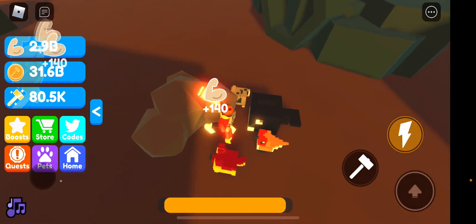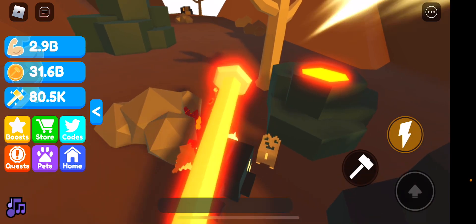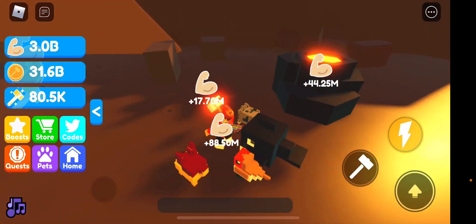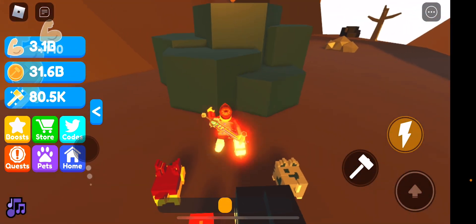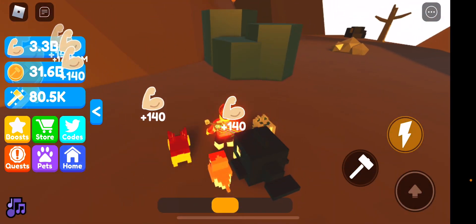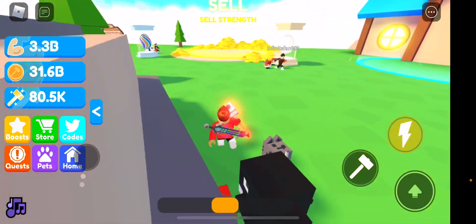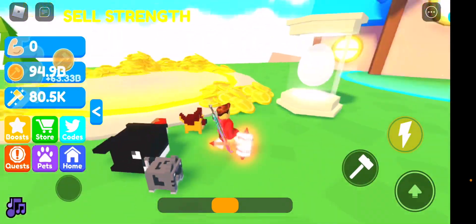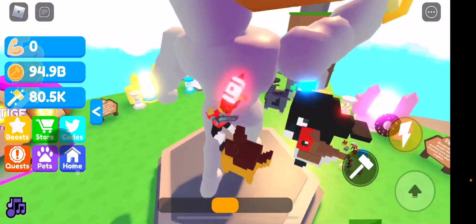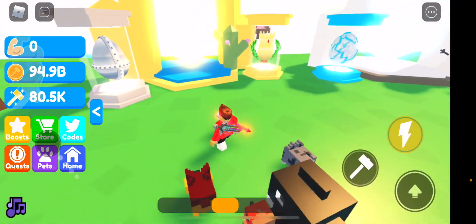So before, it would take like 5 or 15 hits or something. Once you do that, you can go home. And then over here, you can sell your strength. And then you can buy eggs and stuff.